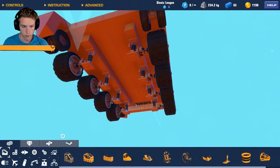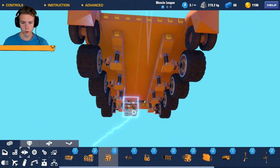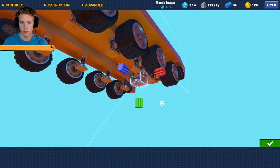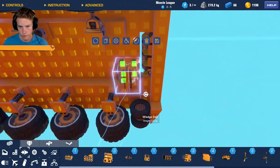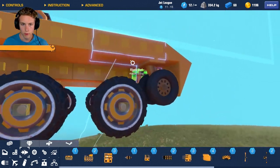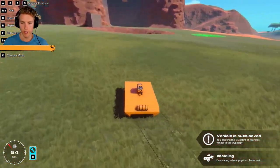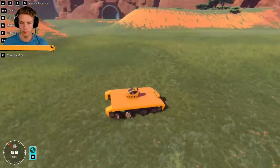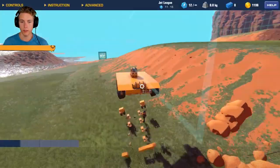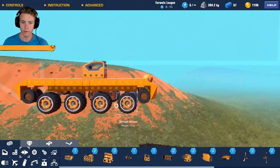Now let's put an engine in here and test that everything works. Let's go with about two dragon engines - flip these guys - yeah it looks good. It's pretty quick for a tank to be honest, and the turning is great actually. This is a very fast tank. If you want something a little more realistic, you can take out some engines.